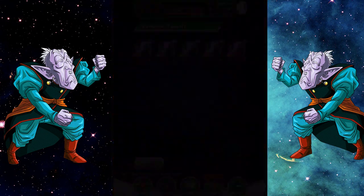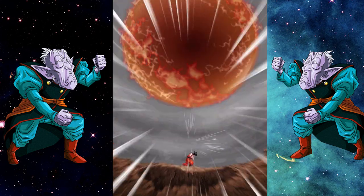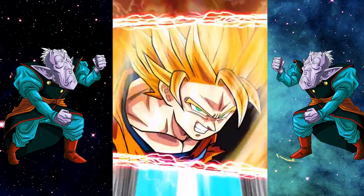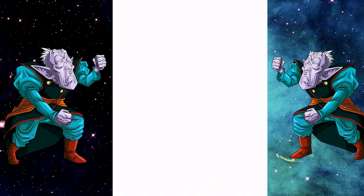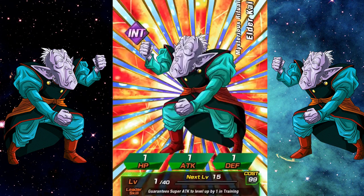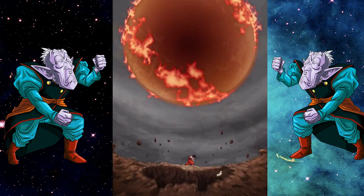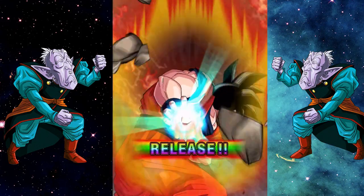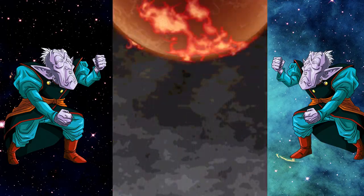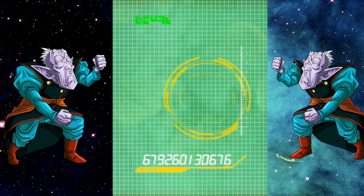There's still one or two days left on these banners — try and summon on them if possible, don't let them pass you by. With these Elder Kais, on Global I'll be getting my Omega Shenron and Super Saiyan 4 Gogeta to SA10. On JP I don't have Omega Shenron, so I'm using them on LR Goku. Then when I get the 10 Elder Kais back on September 4th, I might actually use them on Physical Sealing Super Saiyan Gotenks — a bit of an odd choice, but that's the unit I'm focusing on.